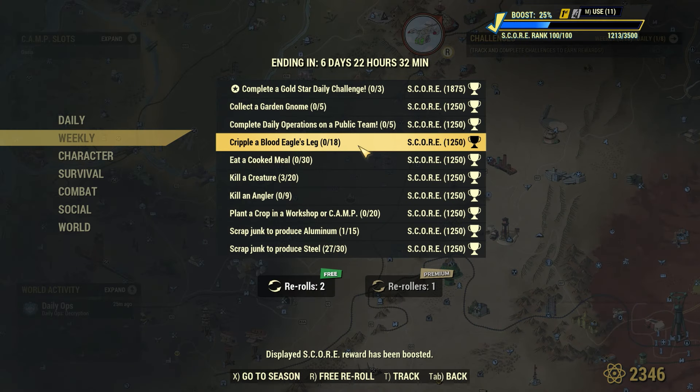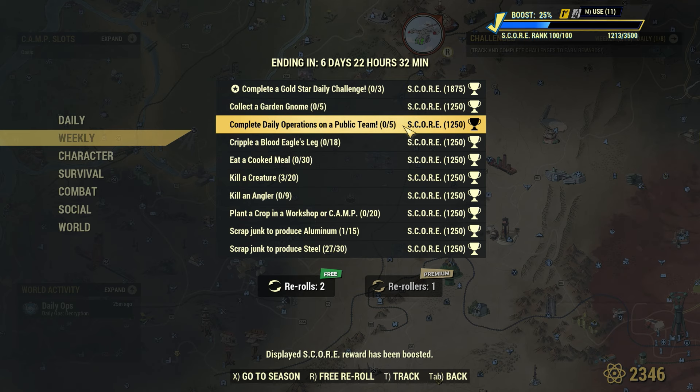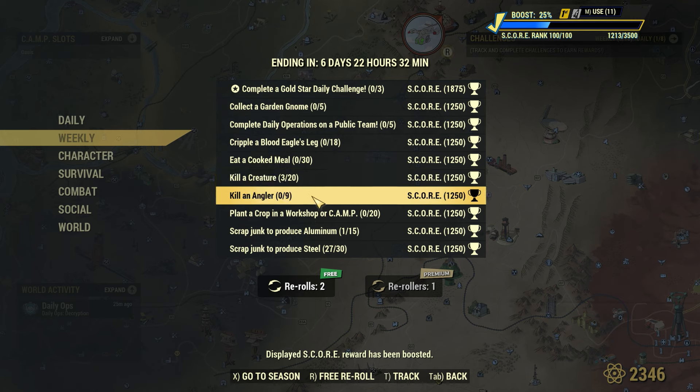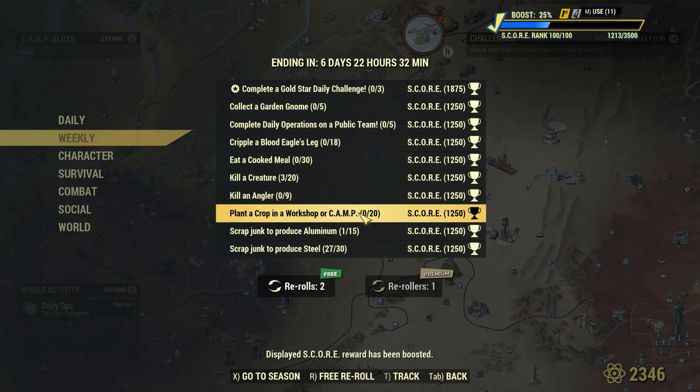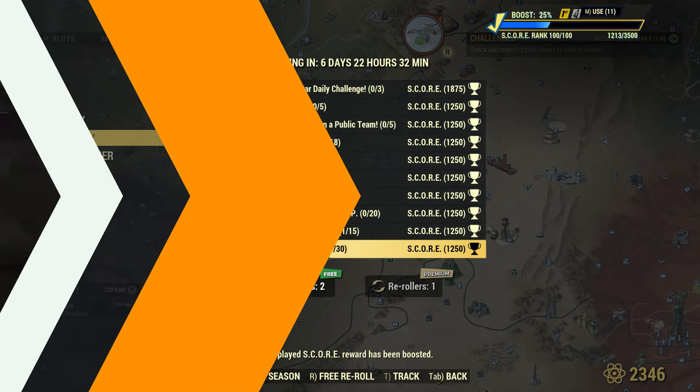Here's a quick look at all the new weekly challenges: collect five garden gnomes, complete five daily operations on a public team, cripple 18 Blood Eagle legs, eat 30 cooked meals, kill 20 creatures, kill nine anglers, plant a crop in a workshop or camp 20 times, scrap junk to produce aluminum, and scrap junk to produce steel.